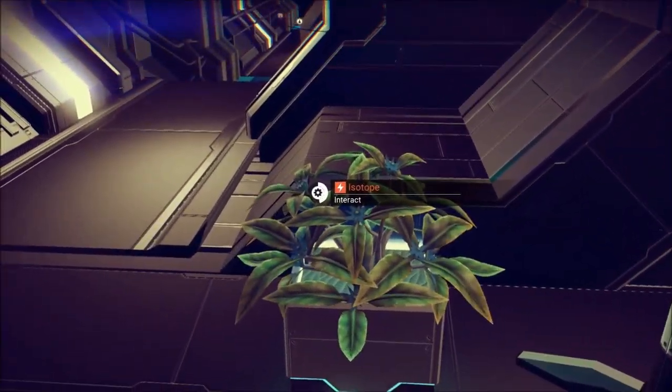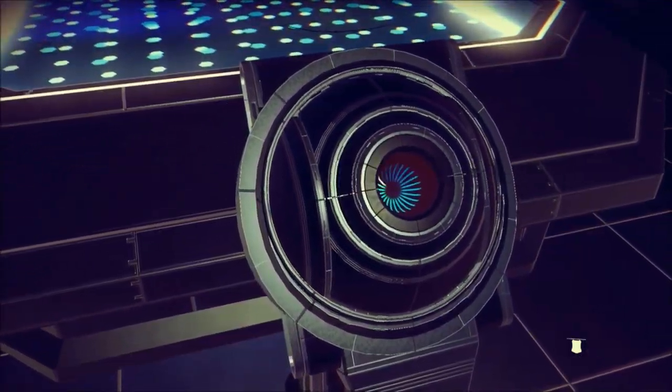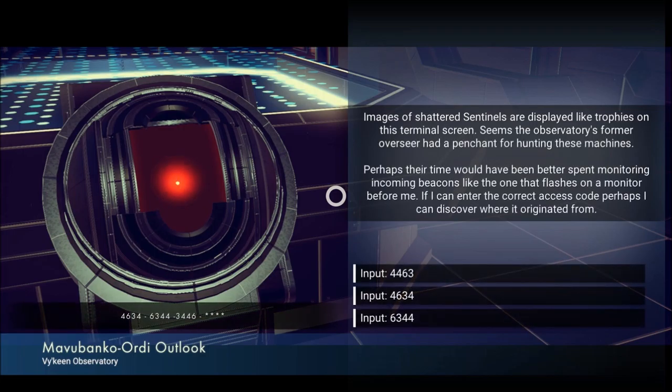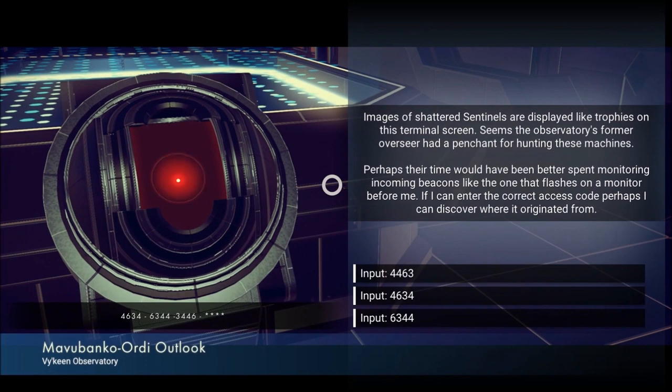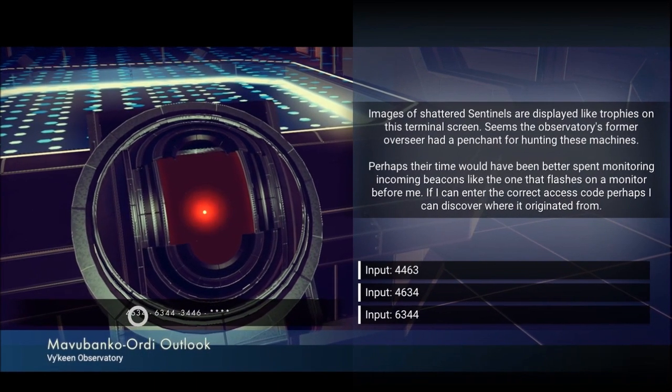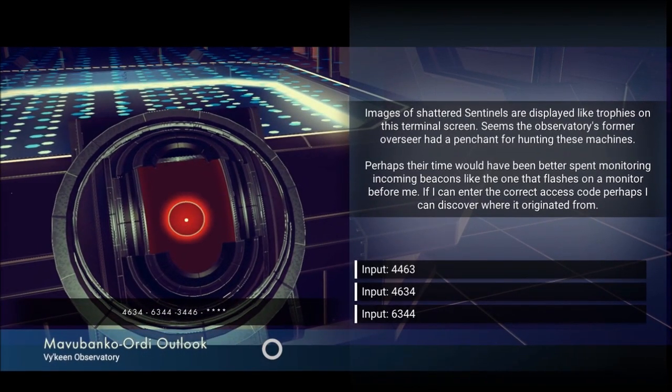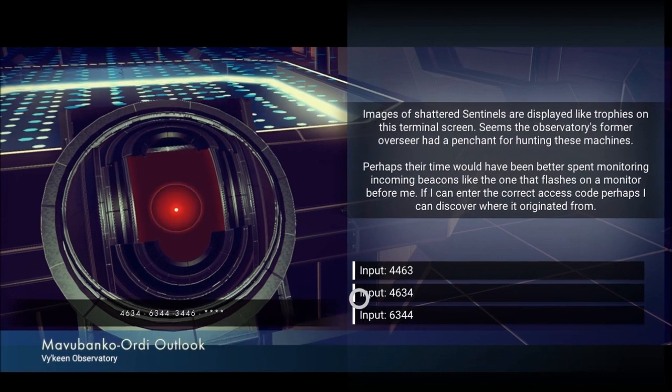Let's interact then. Images of shattered sentinels are displayed like trophies on this terminal screen — seems the observatory's former overseer had a penchant for hunting these machines. Perhaps their time would have been better spent monitoring incoming beacons like the one that flashes on a monitor before me. If I can enter the correct access code, perhaps I can discover where it originated from. 4, 6, 3, 4. 6, 3, 4, 4. It's the same pattern — the numbers are moving this way. So 6, 3, 4 moved to the beginning and that 4 went to the end. So after a six there's always a three.